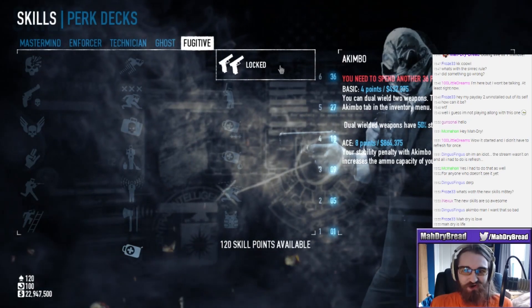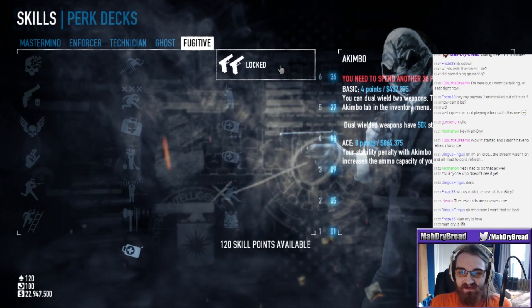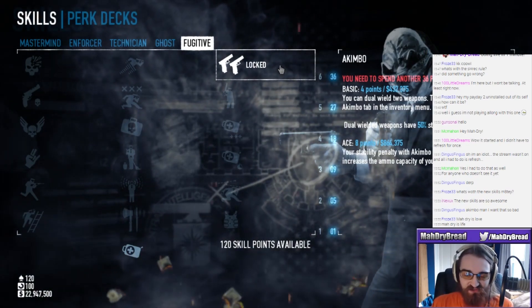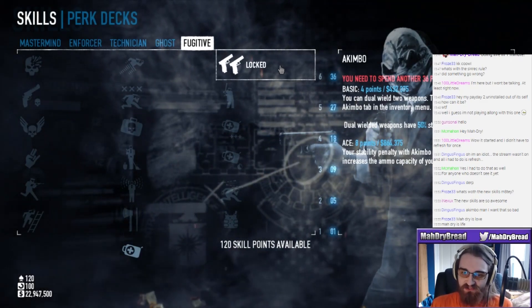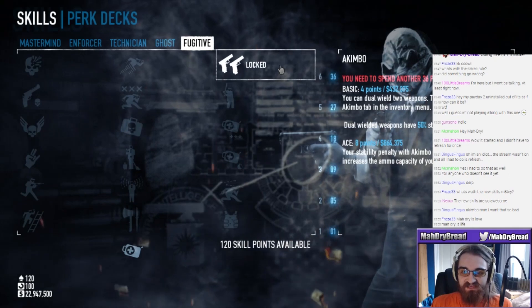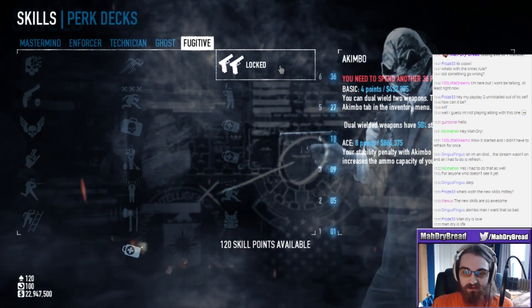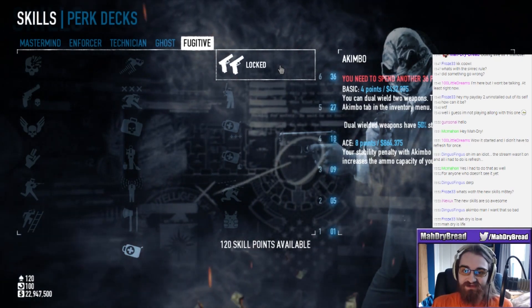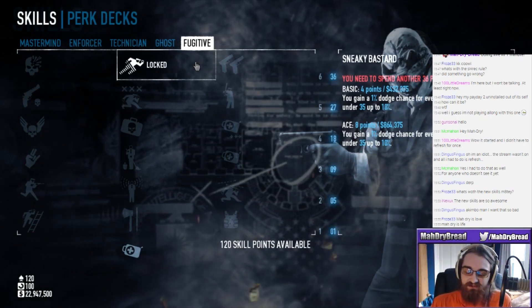Akimbo - it's straight up just called Akimbo. You can dual wield two weapons, found under the akimbo tab. Dual wield has 50% stability penalty, so this is an alternative way to unlock the akimbo tab instead of the perk deck. And your stability penalty with akimbo weapons is set to 25% on aced. That's the end of the skill tree.